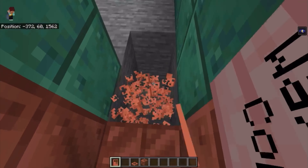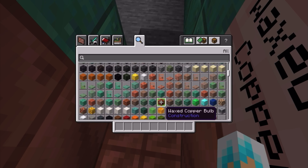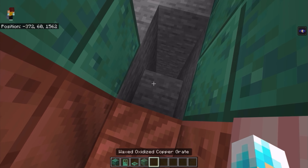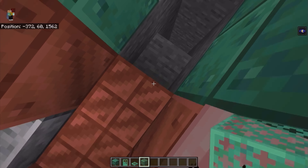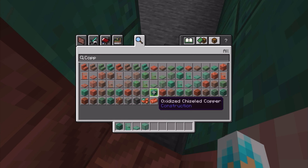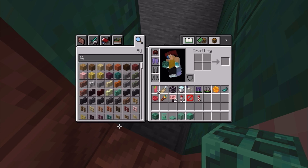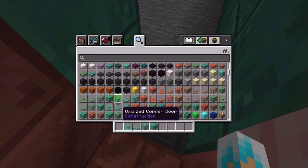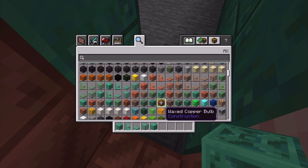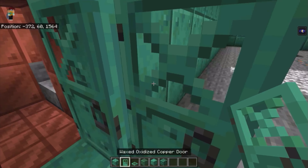I'll take a copper bulb — bop bop bop. I guess you really do have to do a copper block right there. I need waxed oxidized chiseled copper. Okay, we have all the new copper blocks down, at least copper-wise.